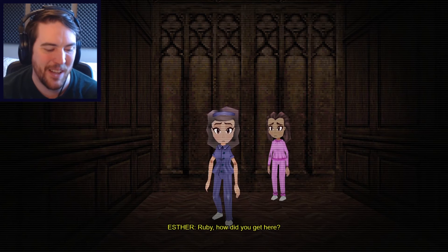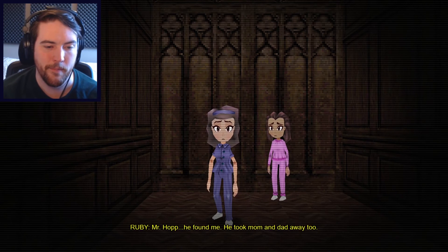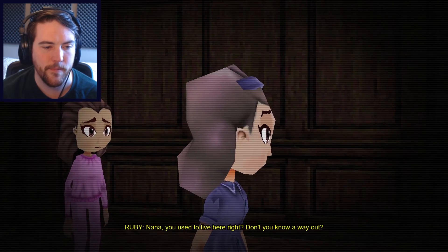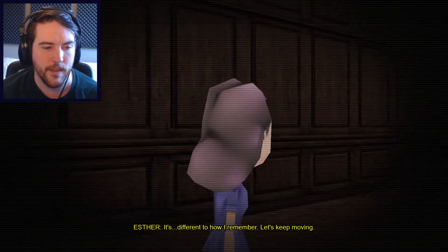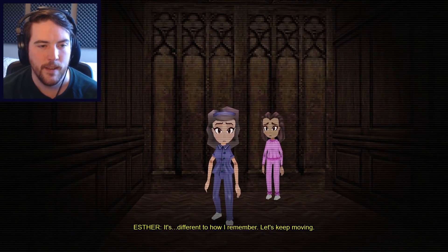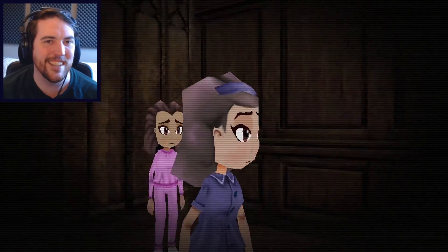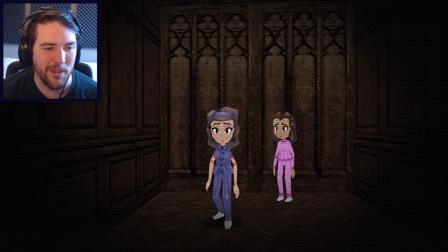'How did you get here?' 'Mr. Hop — he found me. He took mom and dad away too.' 'Oh no, this is all my fault.' 'Nana, you used to live here, right? Don't you know a way out?' 'It's different to how I remember. Let's keep moving.' Playing up the idea that it's like this mysterious haunted area, some randomization things like that going on. That's all cool.